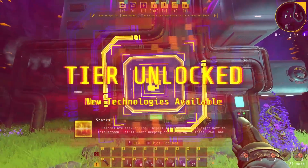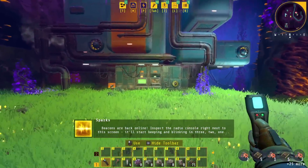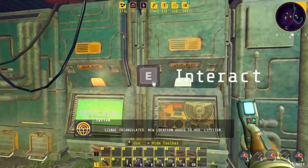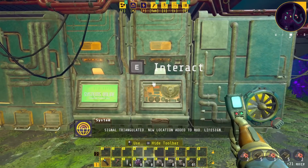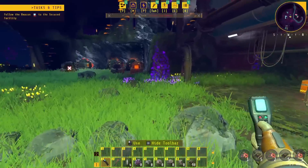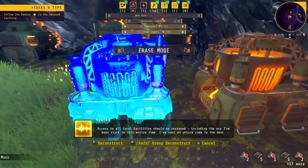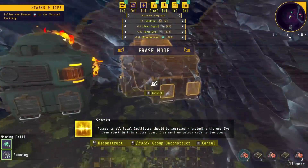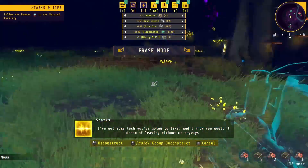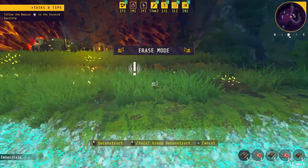Beacons are back online. Inspect the radio console right next to the screen — it'll start beeping and blinking in three, two, one. Signal triangulated. New location added to HUD. Someone's alive? Access to all local facilities should be restored, including the one I've been stuck in this entire time. I've set an unlock code to the door — I've got some tech you're gonna like, and I know you wouldn't dream of leaving without me anyways.